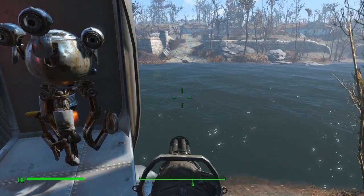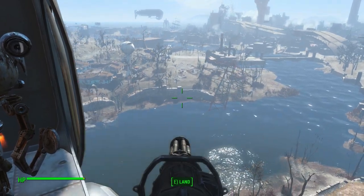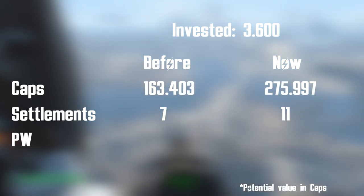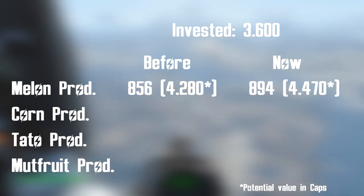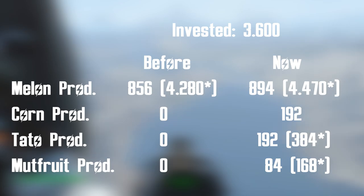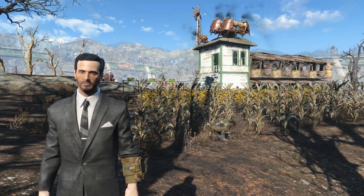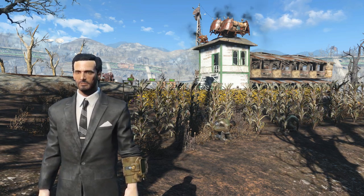Using our newly added adhesive farms and the previous strategies discussed in earlier episodes, we were able to make a lot of caps today. We're wrapping up with 275,000 caps, 4 new settlements for a total of 11, 2,370 purified water, a total melon production of 894, corn and potato production of 192, and a total mutfruit production of 84. By this point, we have so many caps we could buy 40 Big Boys for our settlers, equip 2 full settlements with mini nukes, and start a war.